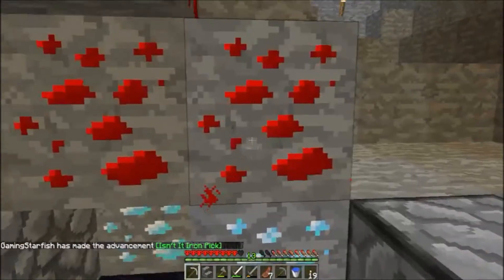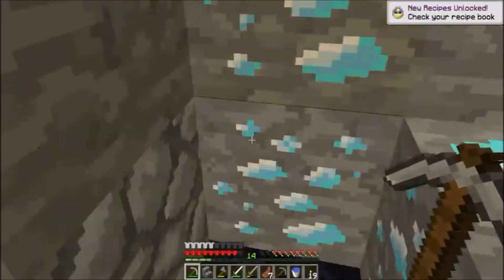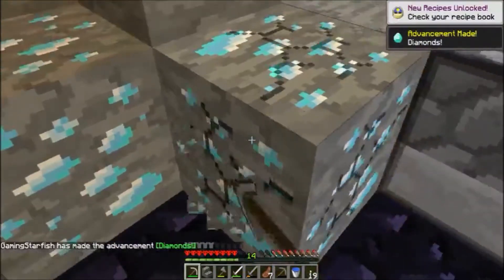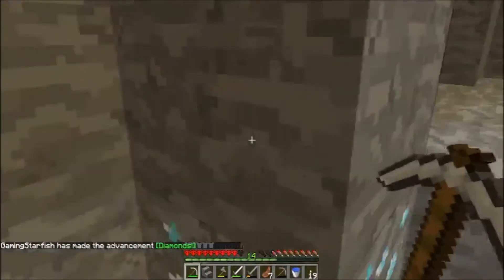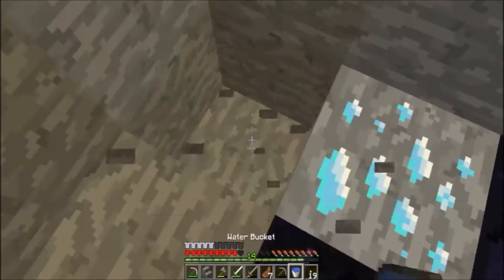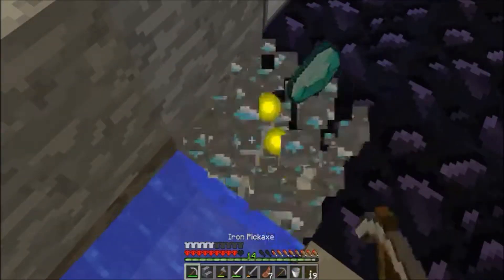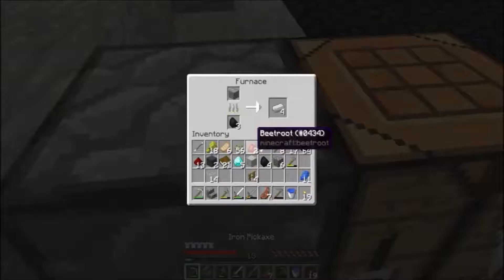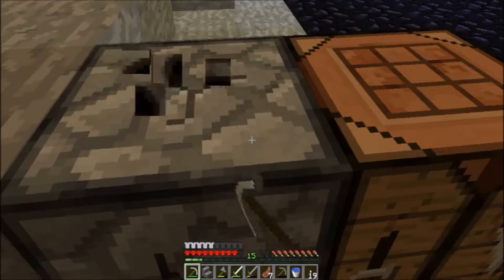Now let's get these diamonds - this is where we have to be careful because there was lava here before. I'll put a water bucket out just in case. There is lava under here - ah, there wasn't, okay that's really good. Let's see if the iron pickaxe is done - yeah it's done, there you go! That's really good, I'm glad we found diamonds.